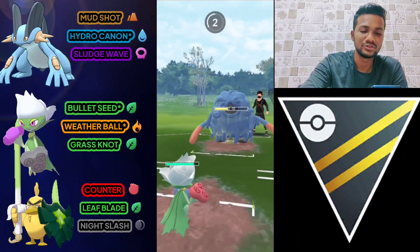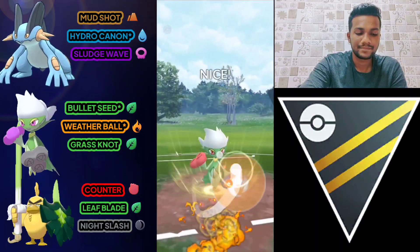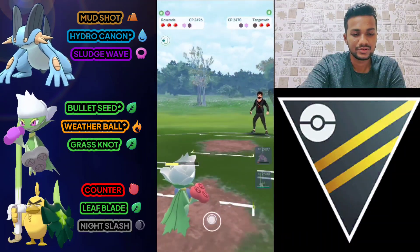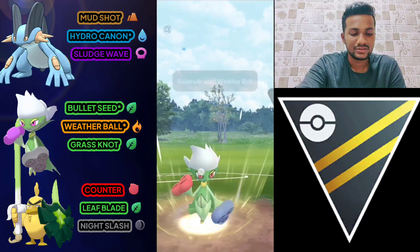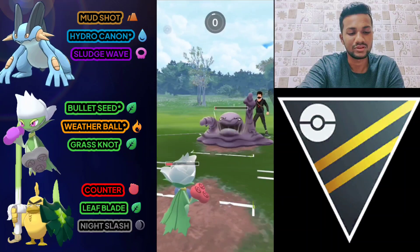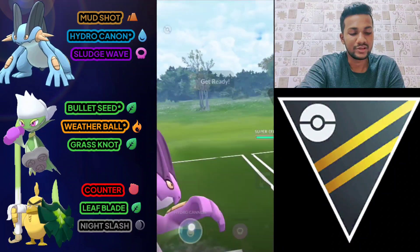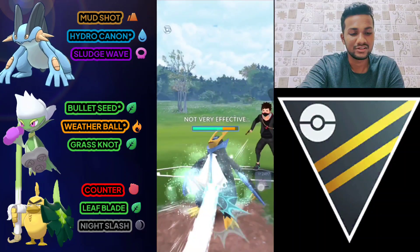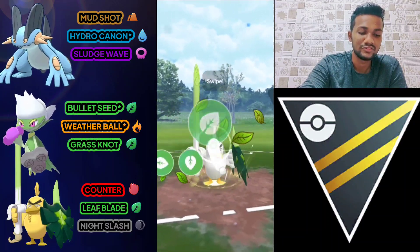I'm not going to use my shield — I know it's Rock Slide and it doesn't deal much damage. Let's do Weather Ball again. He has just a little bit of health left — let's farm it down. I'm not going to use my shield because Roserade is almost done. Let's bring out Swampert. The opponent switches to Empolion — let's use Hydro Cannon and switch to Sawfish. Sawfish's Counter and Leaf Blade are both super effective against Empolion.